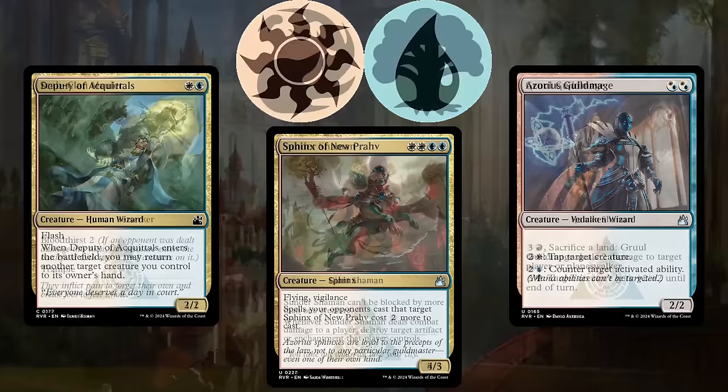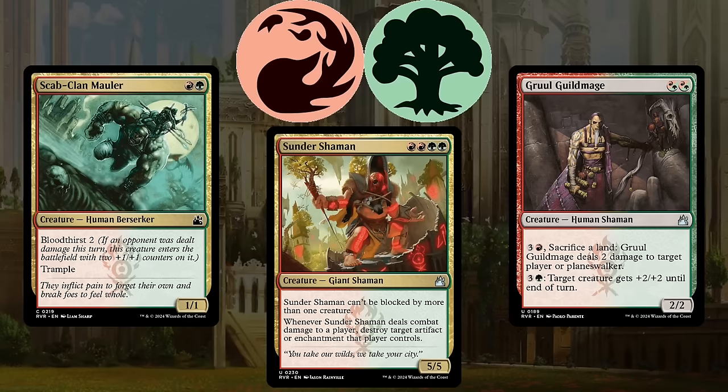Red-green, or Gruul, is all about playing big creatures and attacking with them. Sunder Shaman is the perfect card for this deck because it is absolutely massive, almost impossible to kill in combat, and ends the game in a hurry.